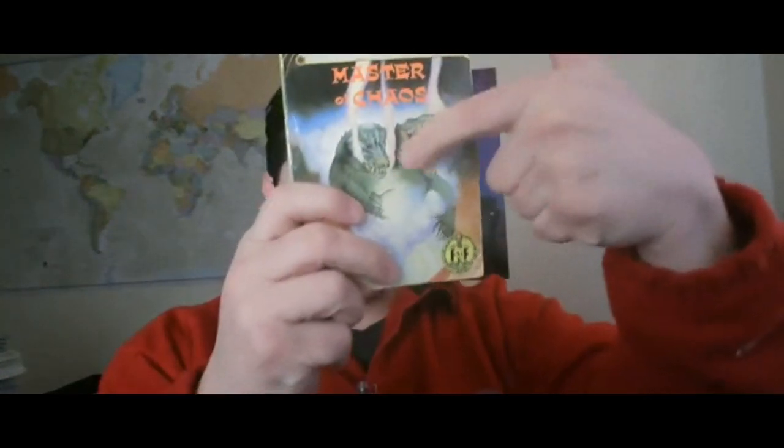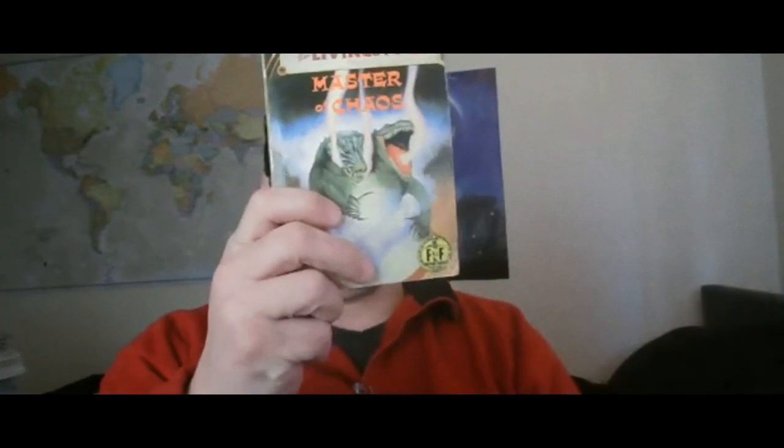Hello, welcome. My name is Adam and welcome to the Fighting Fantasy playlist. In this episode we're talking about Master of Chaos, the 41st book in the series and the first book of 1990 that was released. It was written by Keith Martin and the exterior artwork was done by Les Edwards.